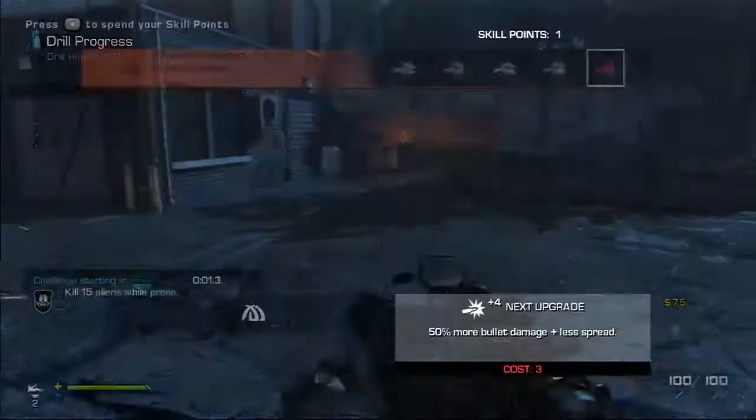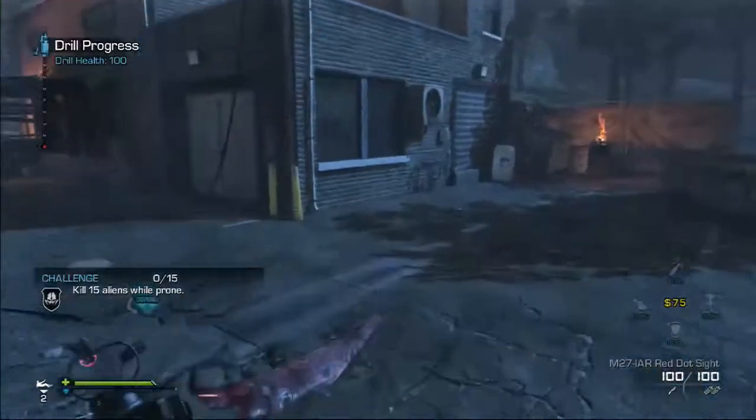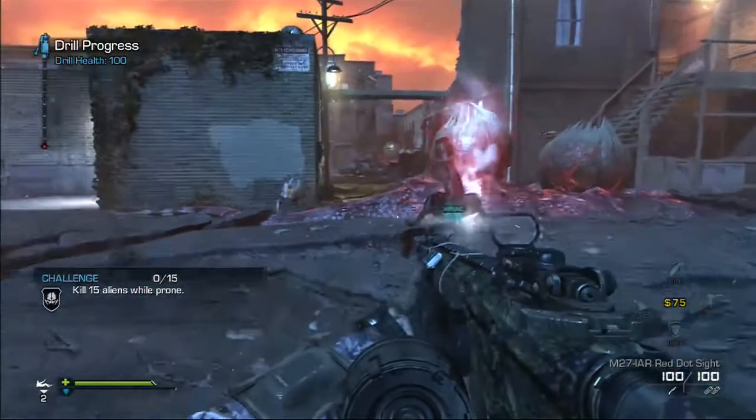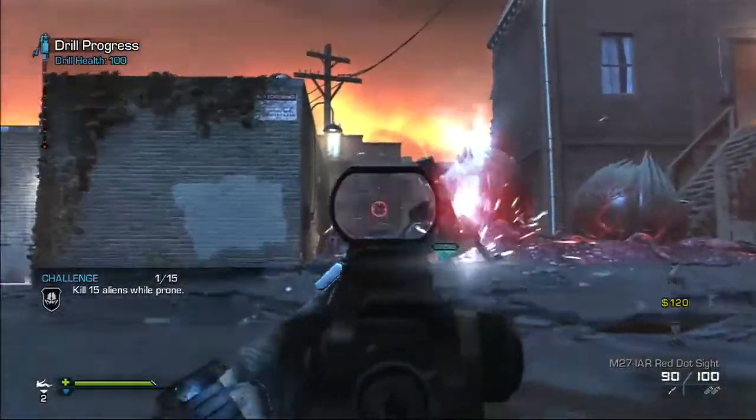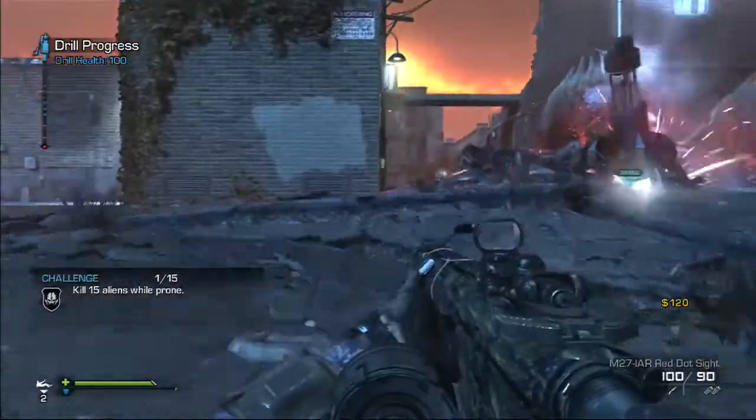The next challenge is kill 15 aliens while prone. Pretty self-explanatory. My strategy is I drop-shot a lot of the aliens rather than sitting prone in a corner. I always just drop-shot them. I have a Scout controller so it makes it really easy. That's basically my entire strategy for that.